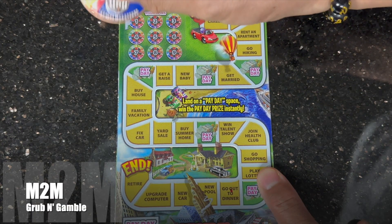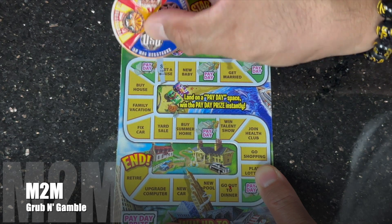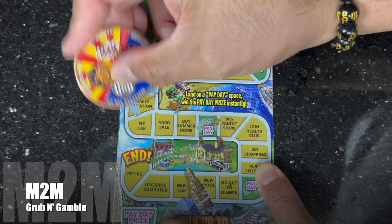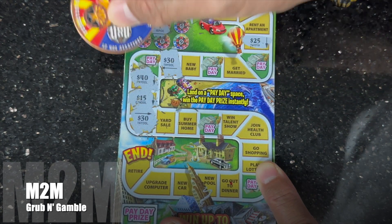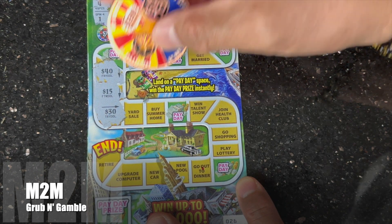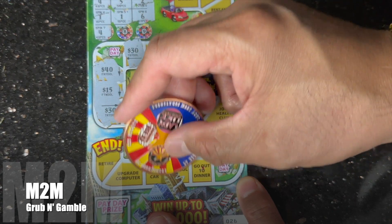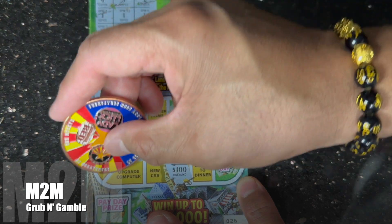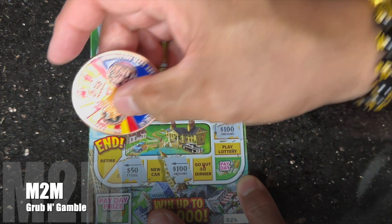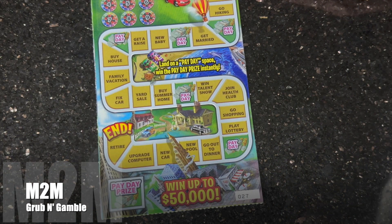Ticket number twenty-six. Let's find the number five in the first spot — come on, four. Short call hiking, twenty-five. Five — one, two, three, four, five — get a raise. Dirty thirty, two — one, two — buy a house. Forty, come on let's get a match. One, fifteen. One, thirty — so we got two thirties. We need to find another thirty in the next four moves. Six — one, two, three, four, five, six — hundred. Four — one, two, three, four — there's another hundred. So a hundred or a thirty. Fifty, and the last spot is retire. So we have thirty, thirty, hundred, hundred, and that's fifty thousand. Another five dollar piece of trash.